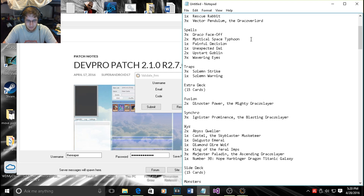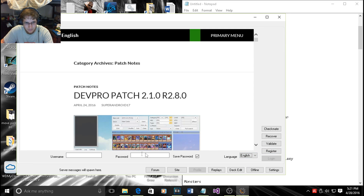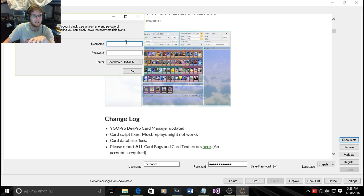You'll get a validation email and it'll give you a code — I'm going to put that code in but skip this part of the video. Once your account is validated, click Checkmate to register your account onto a server. I'll enter my username and password.